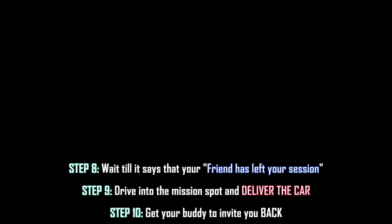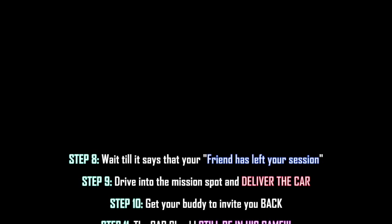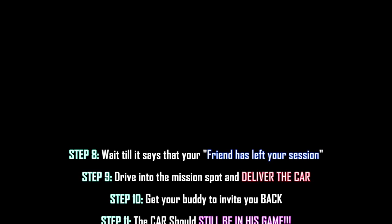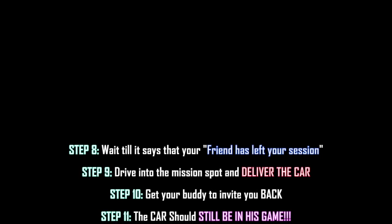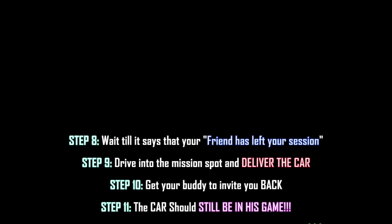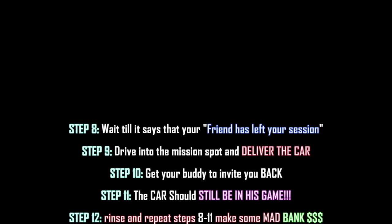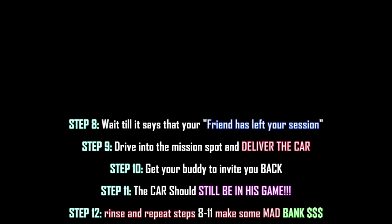Once you see your friend has left the session because of the lag, drive that car into the mission marker, deliver it back to Simeon, and boom — you're going to get some money. After that's done, just get your friend to invite you back to that session, and there's going to be another car — the exact same car. Then do the XLAG step again, drive the car back in, get your friend to invite you, and just keep repeating.